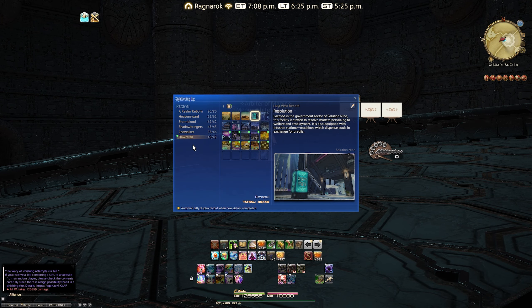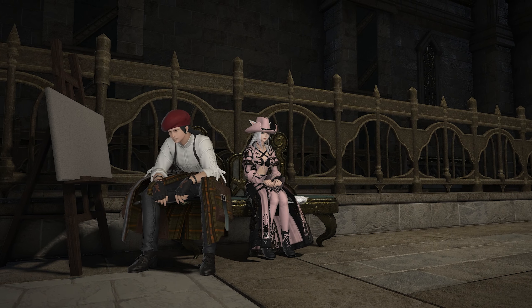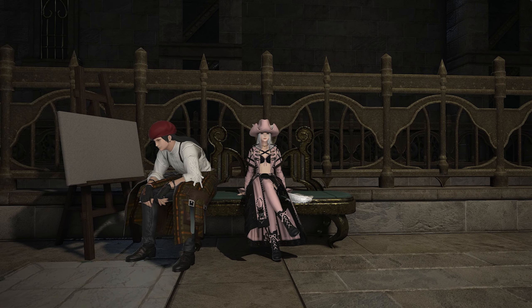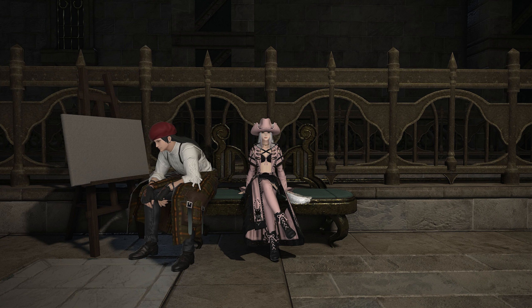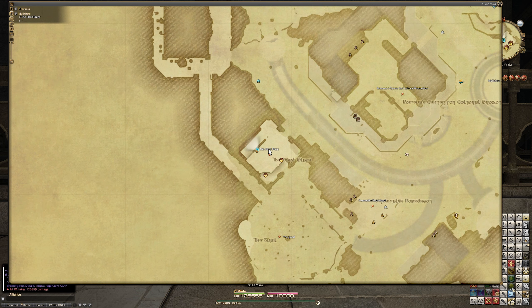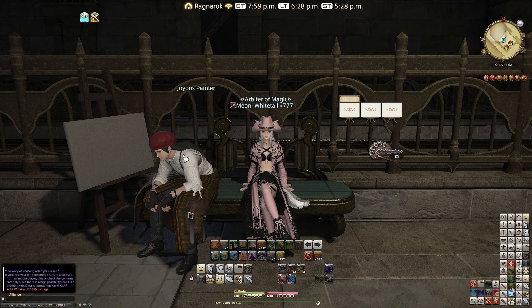The reward from all of this is the trip itself, the achievement, and the ability to read any of the sightseeing log entries from Dawntrail at your leisure. Now all we have to do is wait for the Joy's Painter vendor to be updated so we can use some of those vistas. They've done it for all the other expansions, so it's only a matter of time before purchasable paintings are available. I'm most looking forward to hanging up some amazing pictures of Solution Nine.